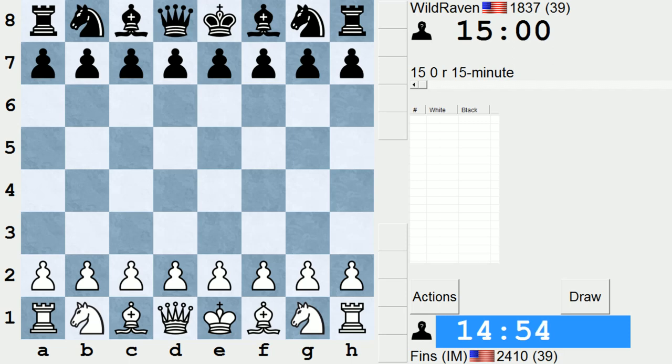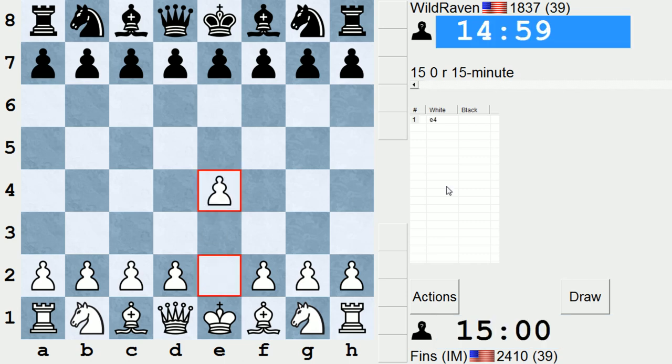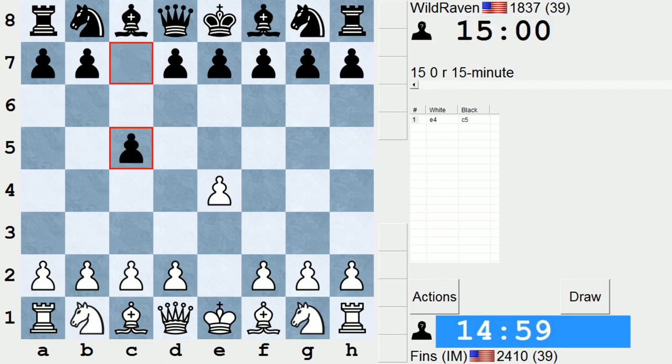Hey guys, this is John, and I'm playing Wild Raven in the 15-minute pool on ICC. Let's open with E4 against Wild Raven. They're rated 1837. Let's check their stats.